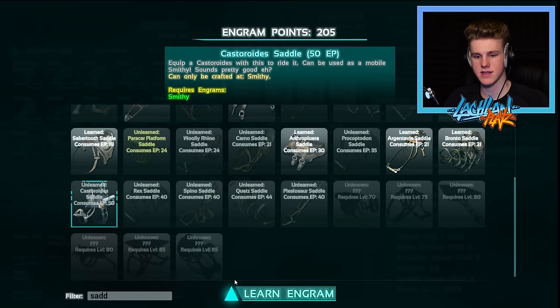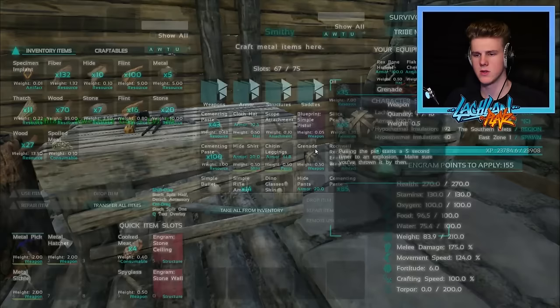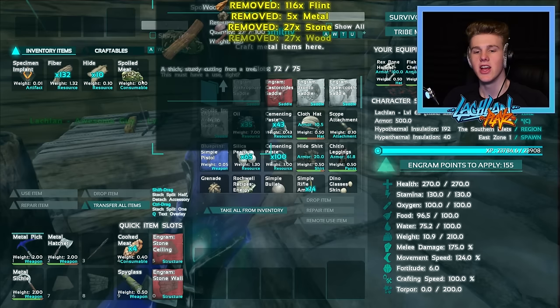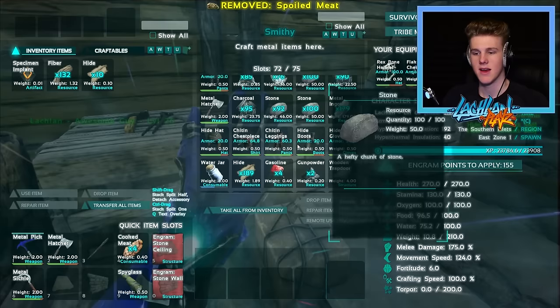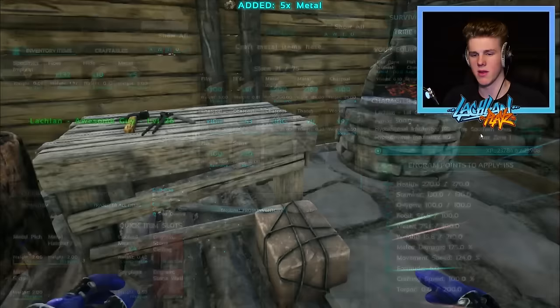I swear I don't think I learnt it yet actually. Saddle and then down here - Castoroid, there it is. It looks weird like a shotgun bullet gun thing. What do we need to make this bad boy? We need saddles and we need something - thatch and a lot of it. That's actually fine. I'll chuck all these resources back in here as well. I want to make sure I'm not just using Meola for a free pass here. I do my fair share of gathering resources as you've seen.